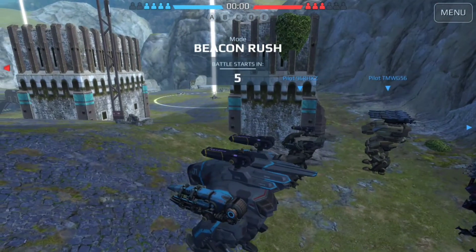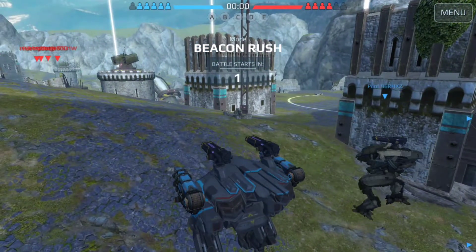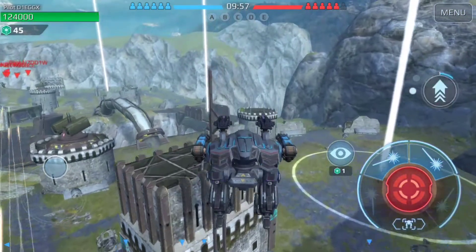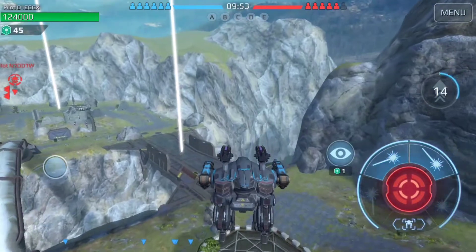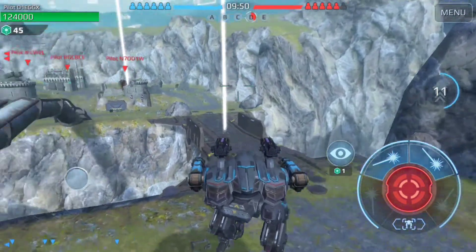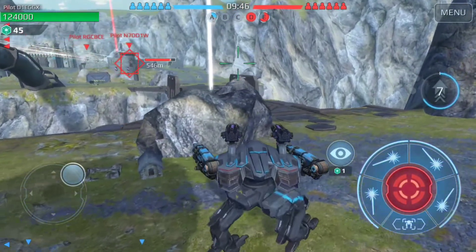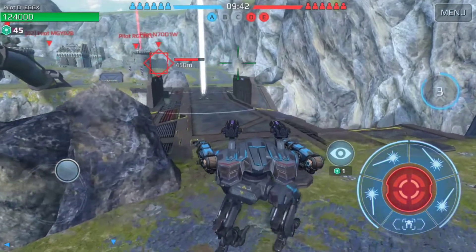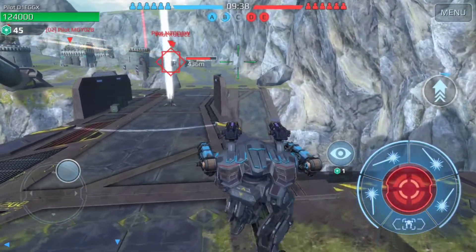We're doing the Raven for the beacon rush. Let's see if we can get a better jump than last time — that's a good jump! Look, we can easily get almost to center, which is great for a bot with that much damage potential — two medium, two light weapons. That's very good. We're gonna try not to get locked down.